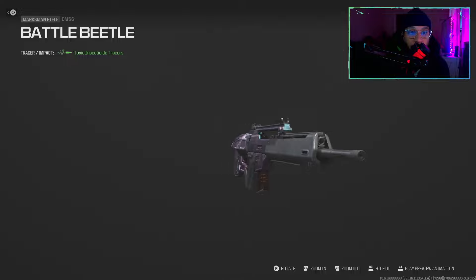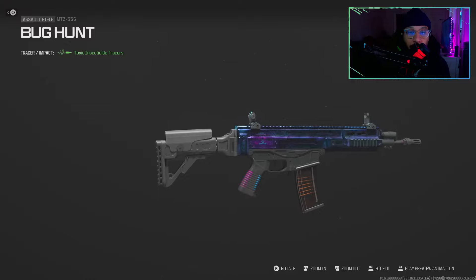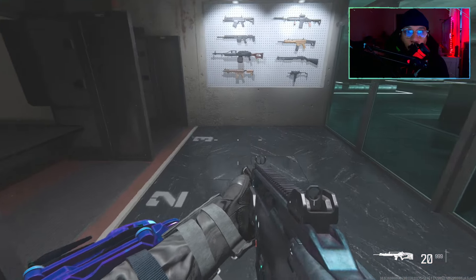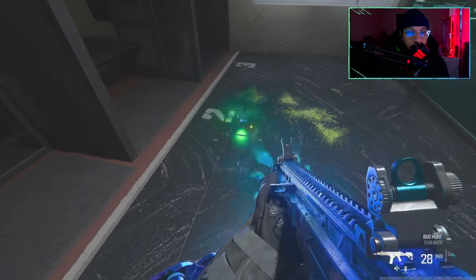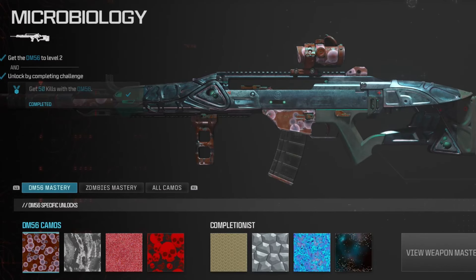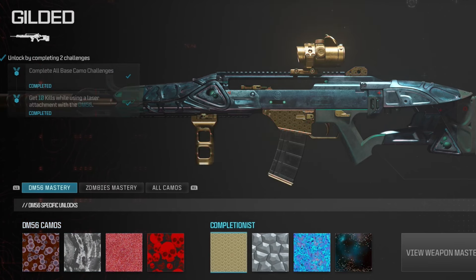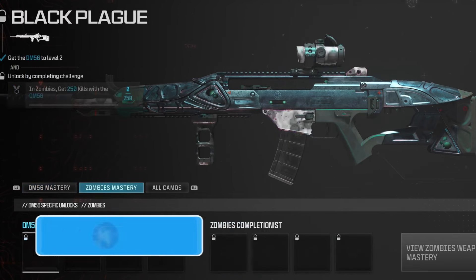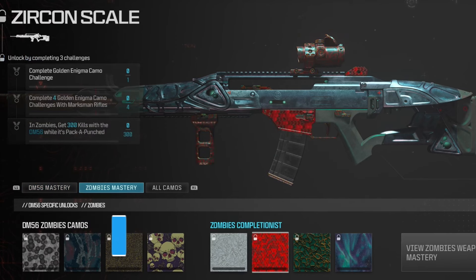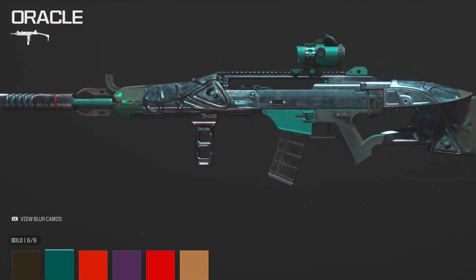Here's the blueprint when you remove all of the attachments — there you go, that's for the DM. And here is the MTZ when you remove all the attachments off the blueprint — still looks pretty good. Let me see if the tracers are still working when you remove all the attachments — and that works too. Let's take a look at some of the camos on the blueprint just to see what they'd cover on the builds. I see what they're doing — and here are some of the masteries for the zombies as well.